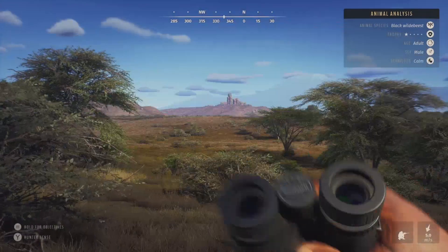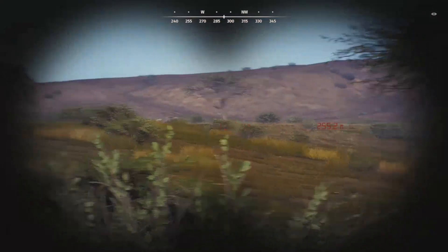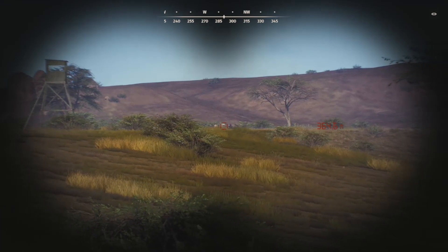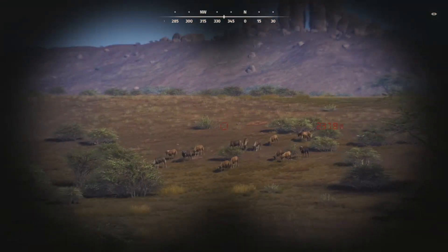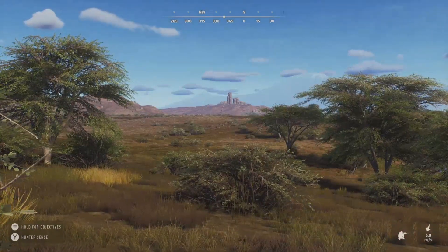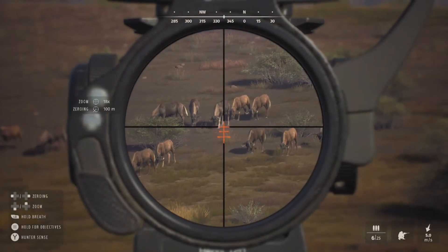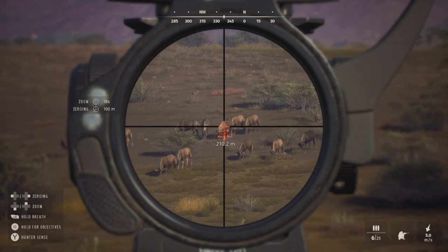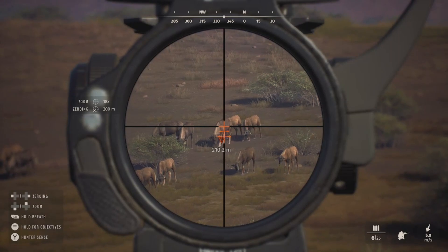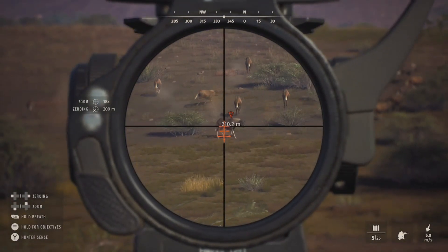We definitely want to get that one-star adult down. The cape buffalo are somewhere over here and there's one right there. There's also something behind them - I think that might be greater kudu. Let's focus on this black wildebeest. We'll get the 30-06 out and aim right into the lung - he's giving us an okay shot, about 200 meters out. We'll zero for 200 and take that shot. That blood trail is going to be fantastic - he is not going to get very far.